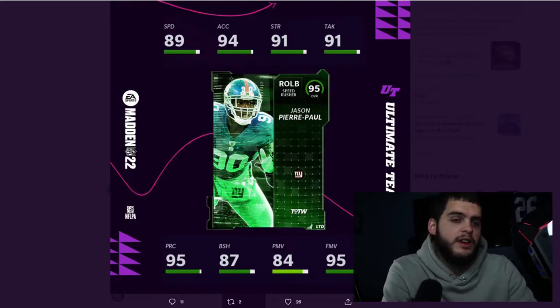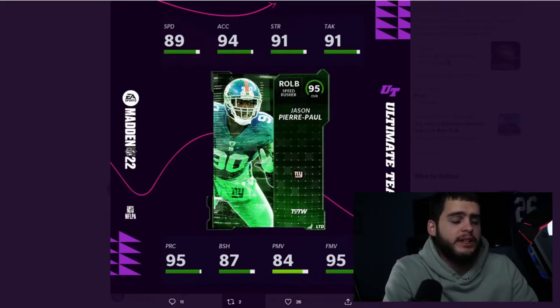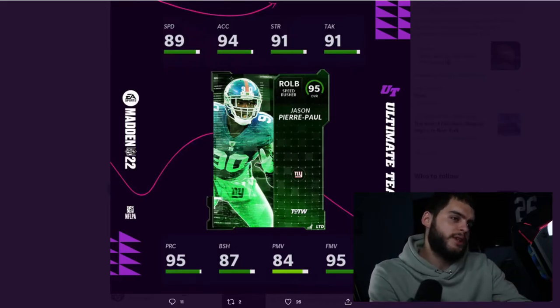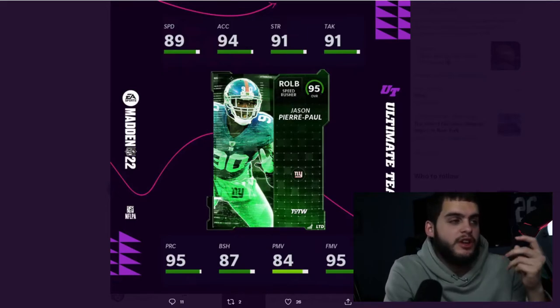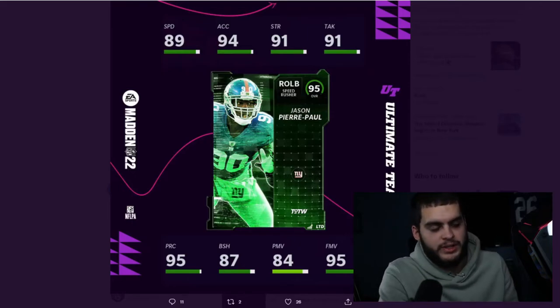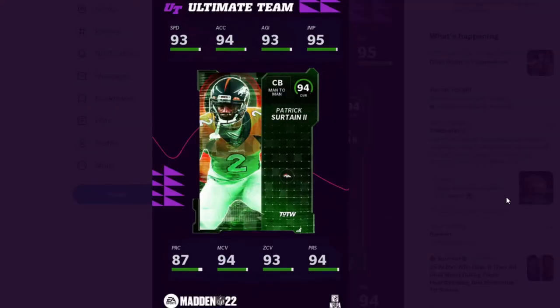We already have cards like Lawrence Taylor and Derrick Thomas — outside linebackers with 90-plus speed, top-tier finesse move, top-tier power move, and top-tier block shed. We should be moving forward with cards that can do all those things. I know it's Team of the Week, but he's a 95 LTD — the block shed has to be higher. He's not going to be a threshold run stuffer, which is very important because you need players who can set edges and make plays on third down. Run defense is hard enough — you need a guy who can make a play, and you won't get that with low block shed, especially against good offensive lines.